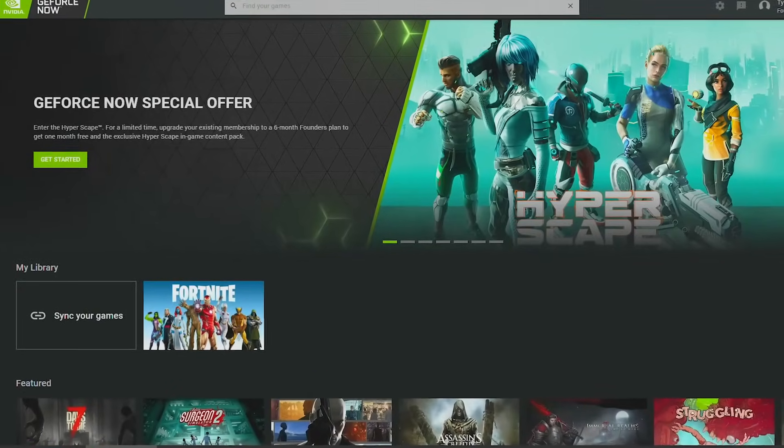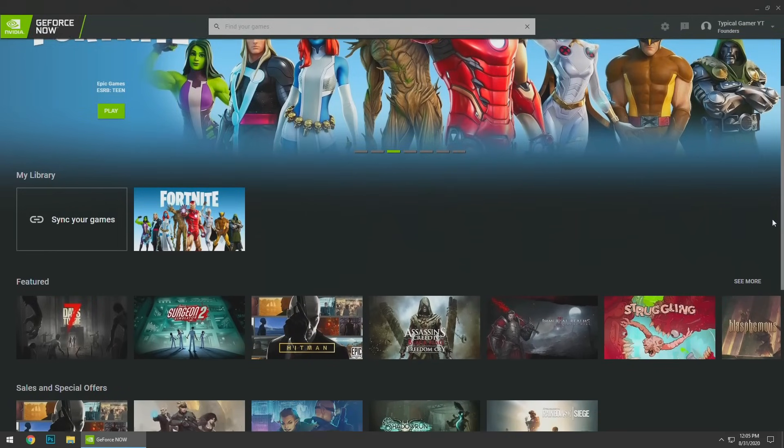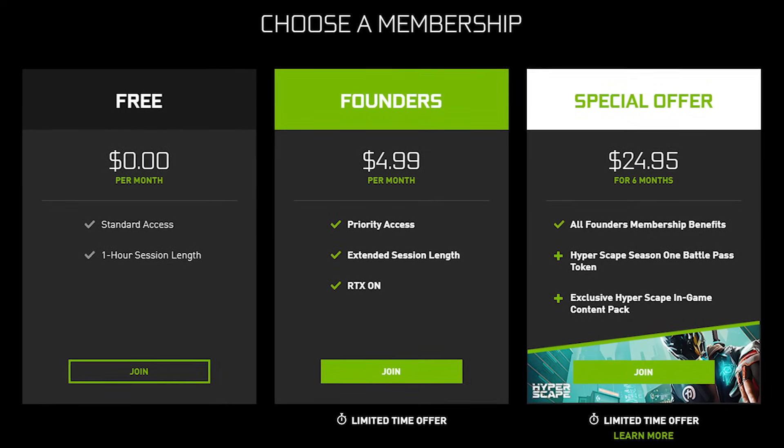You can see I have the interface up right now, and it's great, clean, super easy to use. I'm playing Fortnite in today's video, but the library does have hundreds of ready-to-play games, and you can also search games that you own in the app and add them really easily. There's a link in the description below where you can download it and sign up for the free plan that gives you access to servers and unlimited one-hour sessions. There's also the founder's plan, which is five bucks a month, that gives you priority access for six hours and RTX on. No matter what plan you pick, you'll be getting 1080p, 60fps gaming. This whole video was filmed in GeForce Now, so let's get into it.